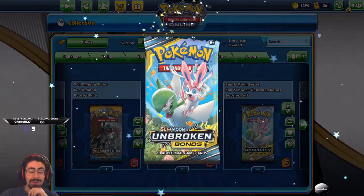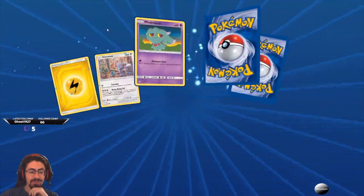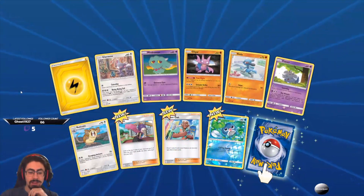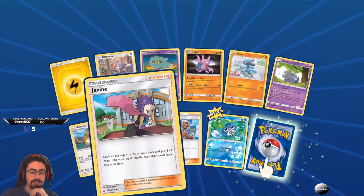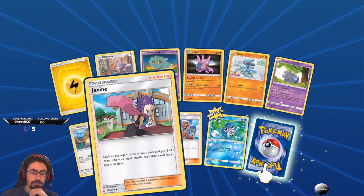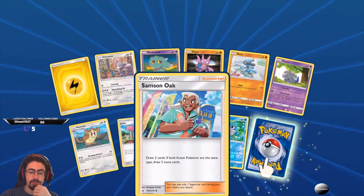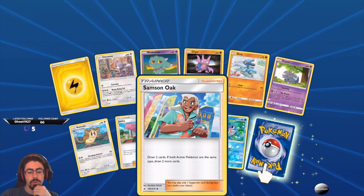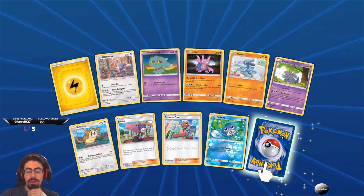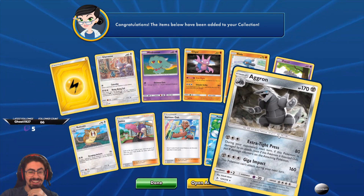Let's see if we get some Unbroken Bonds — can we keep the streak of really really awesome cards? Let's see if we get lucky. Decent pack so far. There's a Janine that just needs the tentacle. Look at the top four cards of your deck and put two of them into your hand — shuffle the other two back. That's not bad, essentially like a draw two but you're fixing your draw, which is always good. Shedinja — draw two cards if both active Pokemon are the same type. I don't like this card. Can we continue our luck streak? Not so much.